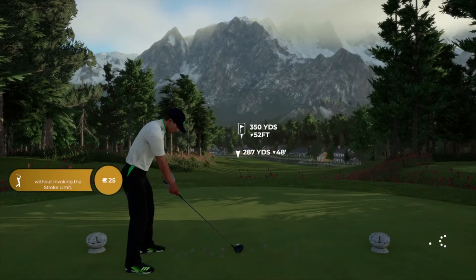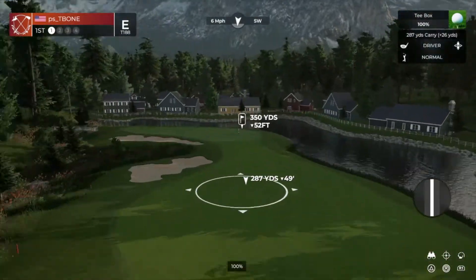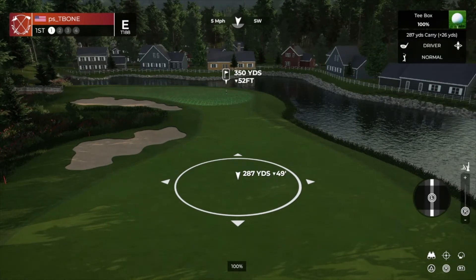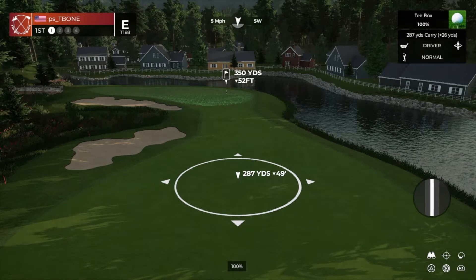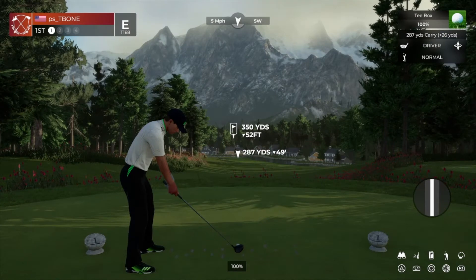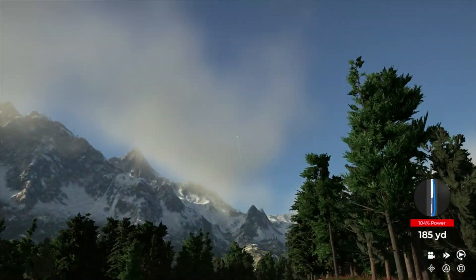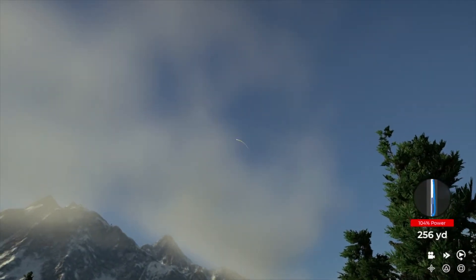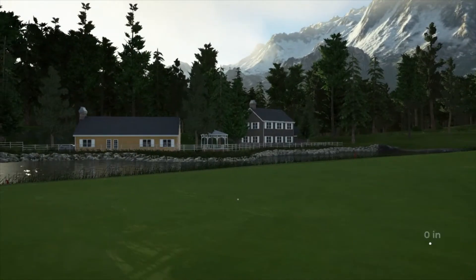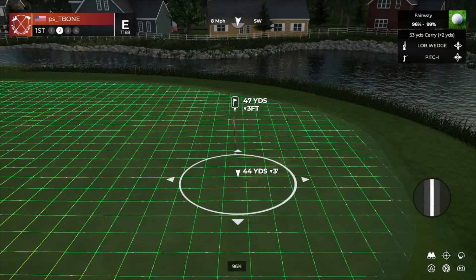Alright guys, here we go. Par four, downhill, into the wind. Let's see what we can do. One of the things that is easier about this is, as you can see over in my shot meter on the right, the swing timing is off in this league. So it definitely makes things a lot easier, for sure.